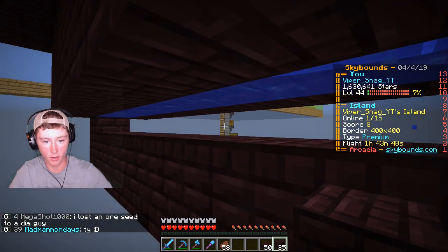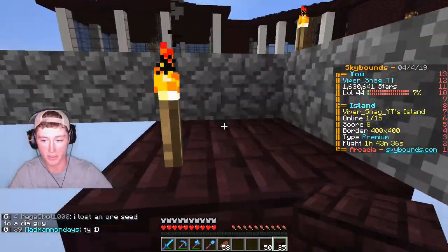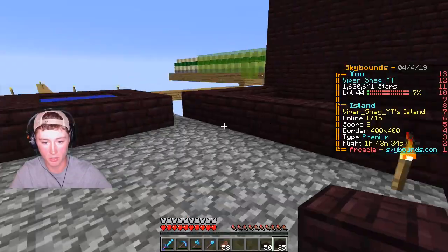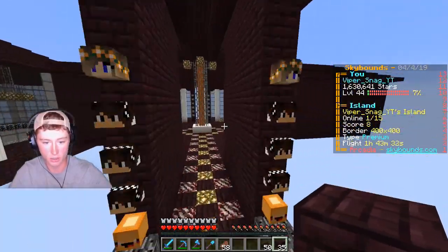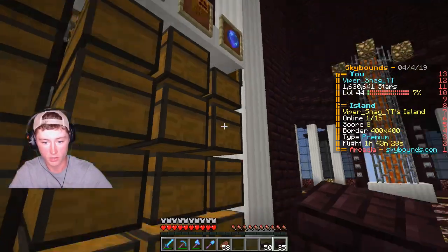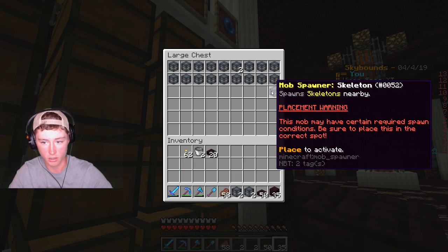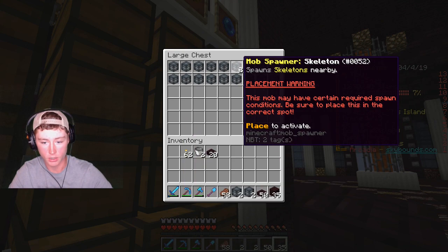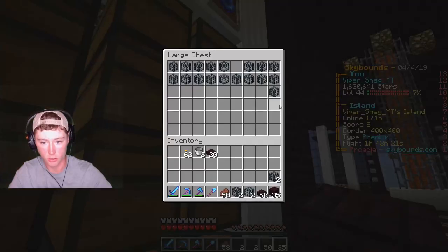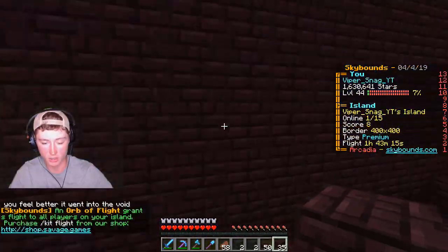Take a nice little bit of nether brick and block all this up. There we go, got a little extra bit right here that we didn't need to build but hey ho, that's fine. It's again not pretty - it's not supposed to be pretty, it's supposed to be effective. Let's go get our spawners and we will test this out. Got two zombie, two spider, and we'll do two skeleton just to even things out.